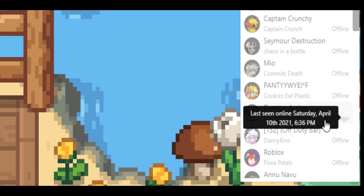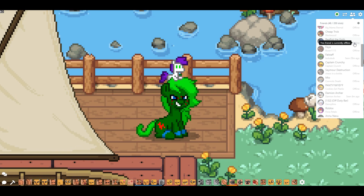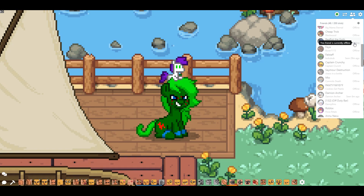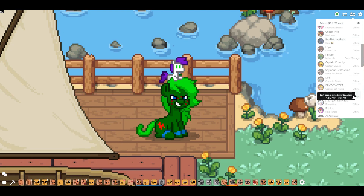Here's Damien — they were last seen Saturday, April 10th, 2021 at 6:30 PM. It's very specific — almost scary how specific it is. For most people in your friends list right now, if they haven't been online since the update, it's going to say offline. It takes until that person comes online after this update for you to actually see when they were last online.